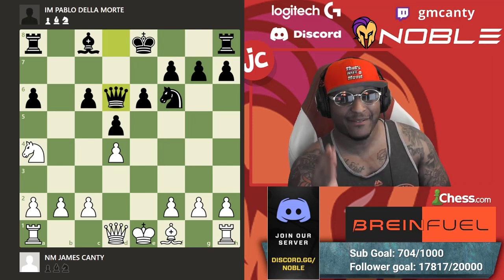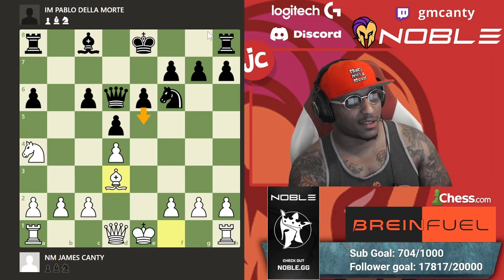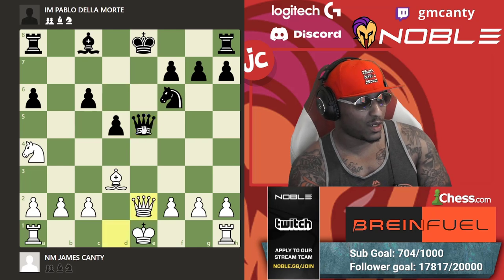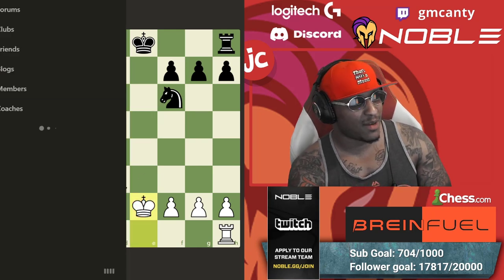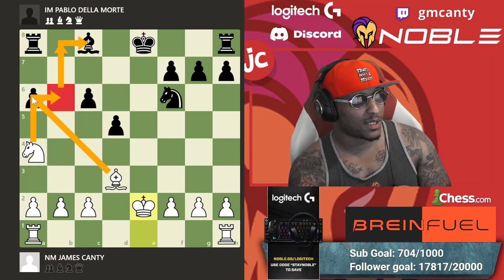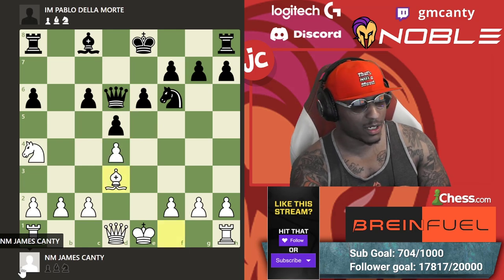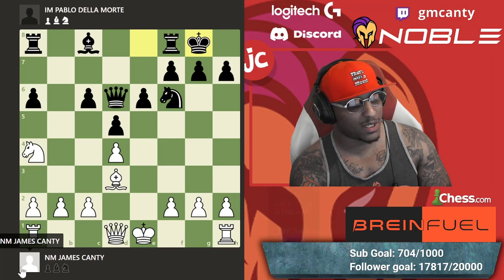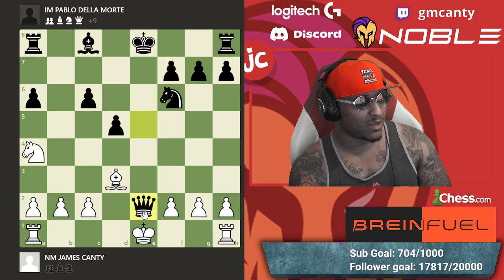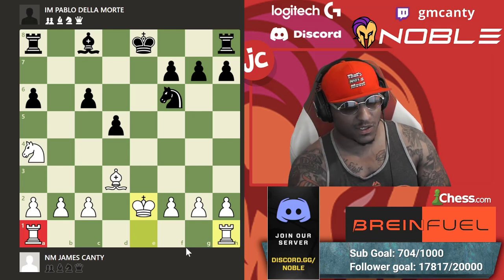You have two moves here: e5 or castle. If e5 happens, I capture, queen takes, queen e2, and after captures king takes — it's an endgame but I'm more familiar. I have knight c5 options coming, c3, b4, a4, trying to use a little bit of majority. He didn't play e5 — he played castles. After castles, I castle as well, and he did play e5, a very good move. I take on e5, he takes back, and then queen f3 — again theory.